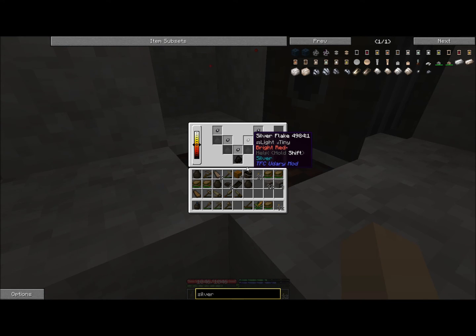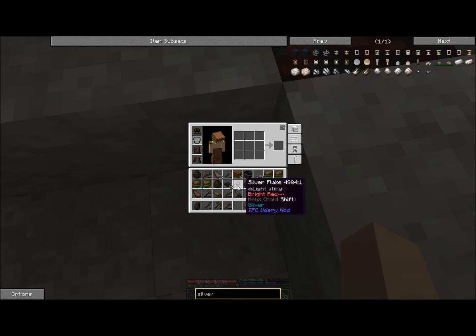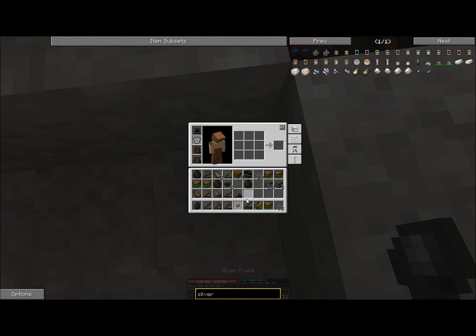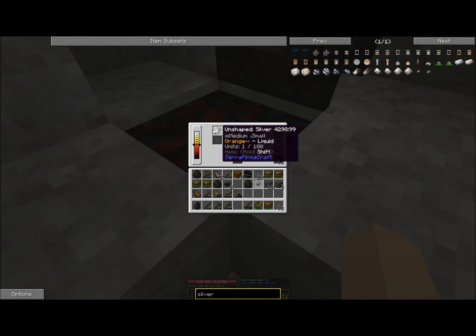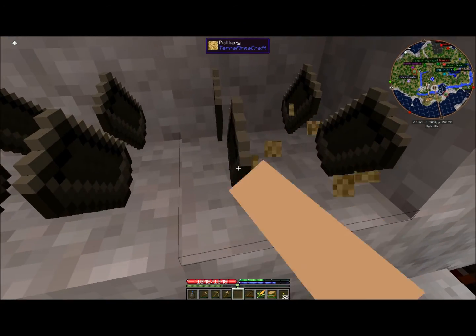If I take it out, can I put it in this mold? It doesn't say workable or weldable, so I'm very concerned that I'm going to break it. I don't even know what to do with it. Oh — it automatically goes into there! I did not know you could do that.